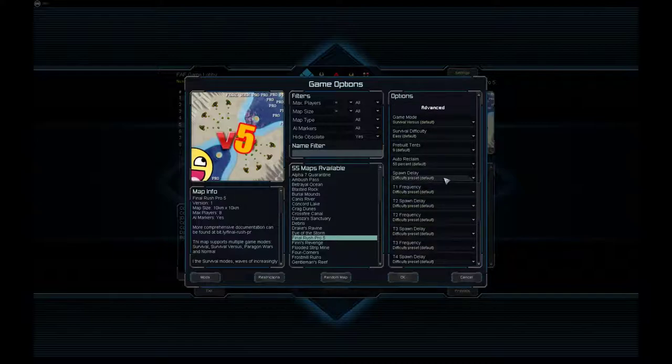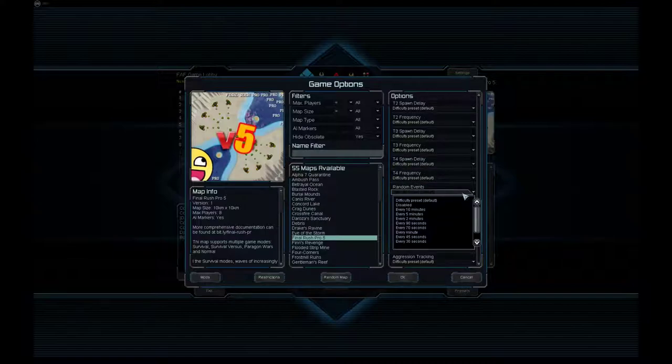You can configure when the first unit starts spawning, how often units spawn in the tier 1 stage, how often they spawn in the tier 2 stage, and things like that. You can also configure the random events and how often they occur. You can basically disable them completely or do something completely insane like random units every five seconds.